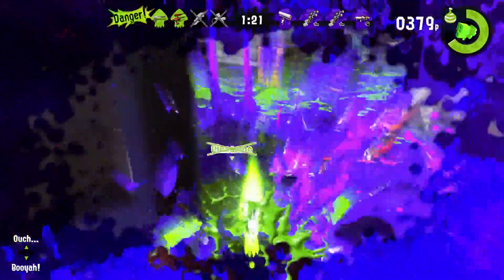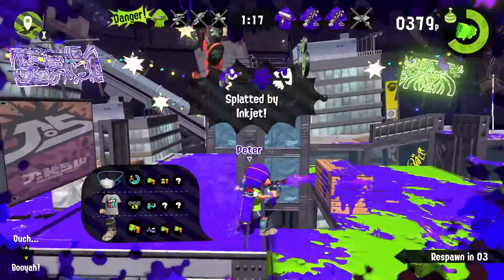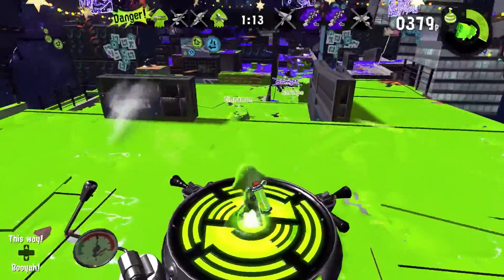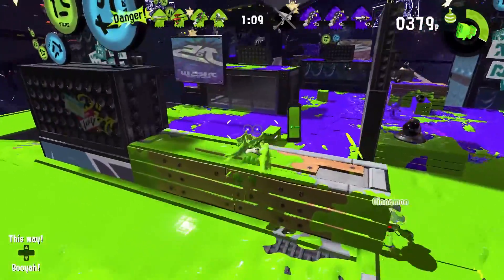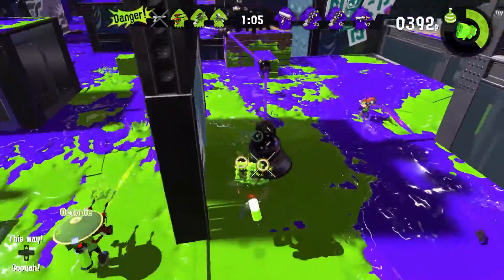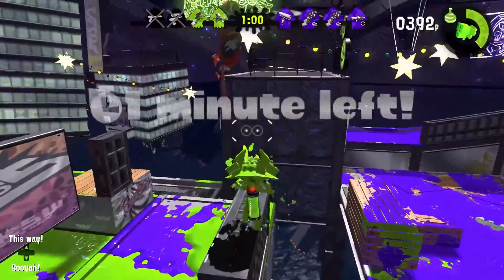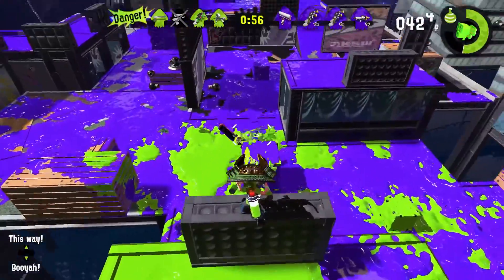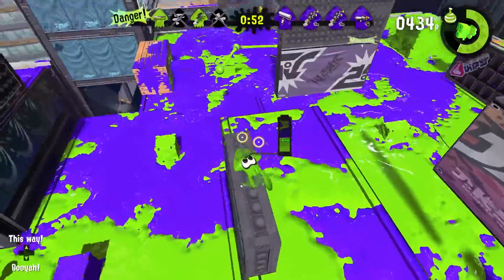Let's get this guy. Oh, I thought it was a carbon roller. You can actually be killed by the exhaust from the inkjet, but that's not what I was splatted by that time. Let's try to get this ink rail. And this is another great advantage point — look at that poor carbon roller trying to jump in and get me.